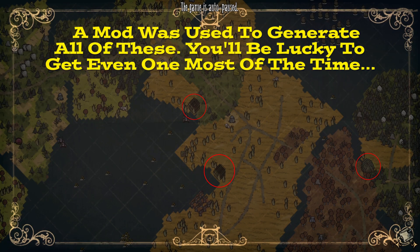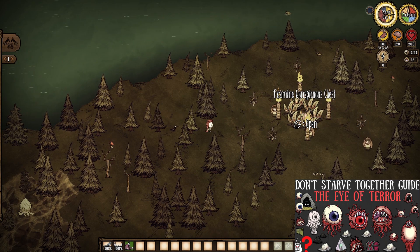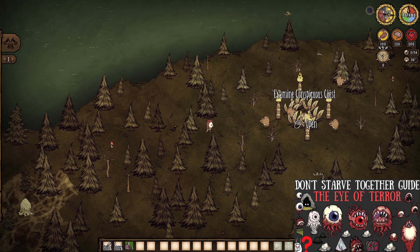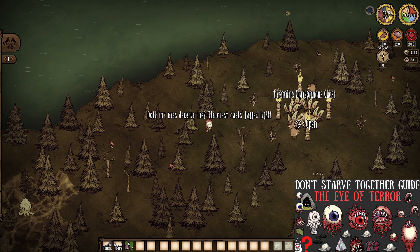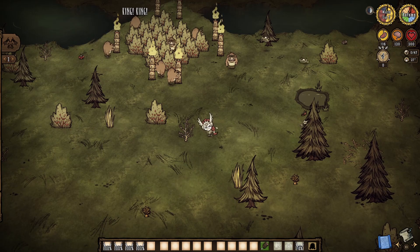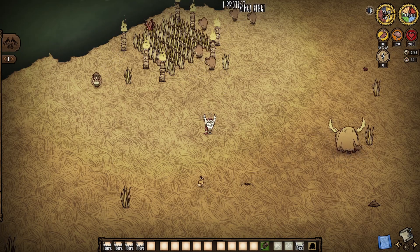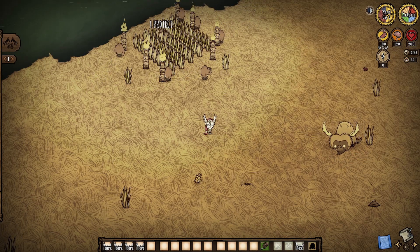After we get a bit lucky with world generation, that is. For you see, Guardian Pigs and their set pieces are not guaranteed, so it is entirely possible that you have never seen one in your life — so that last question is absolutely valid. If you are going to stumble upon them, it will be within your grasslands or savannas more often than not. That said, the conspicuous chest set piece found in our forest biomes has a chance to spawn in the middle of four Guardian Pigs, as seen here.